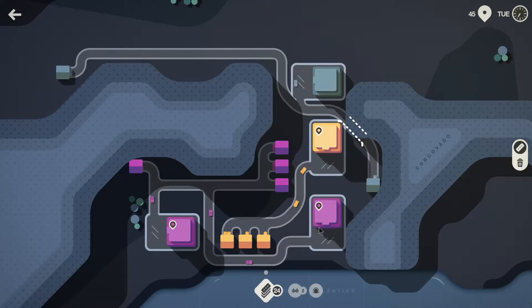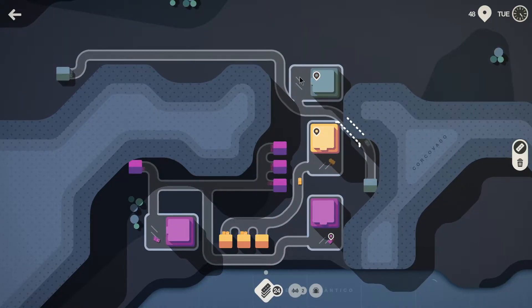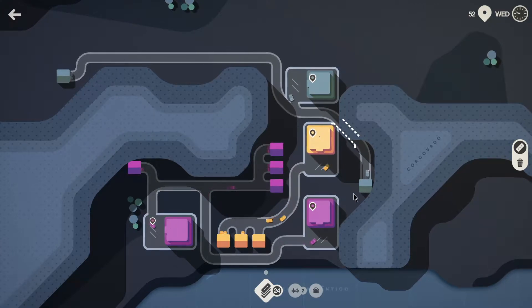So purple houses go to purple supermarkets, gold to gold, and grayish ugly color to grayish ugly color. I still have two bridges and two tunnels.